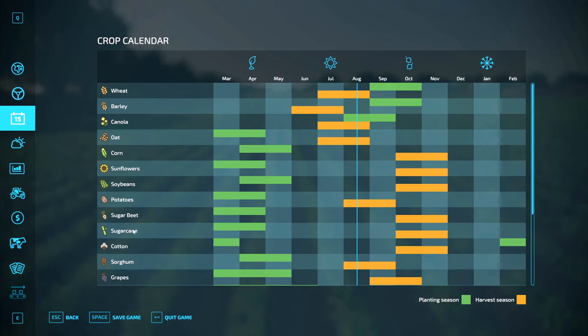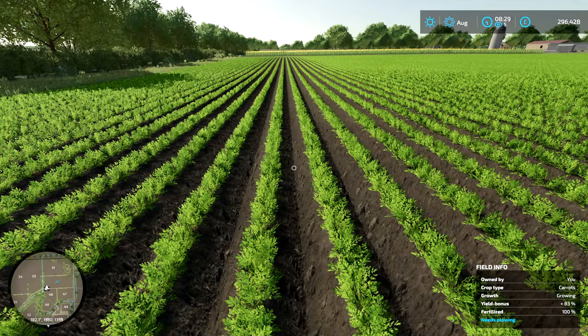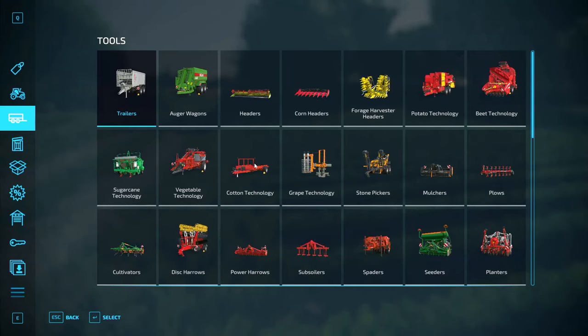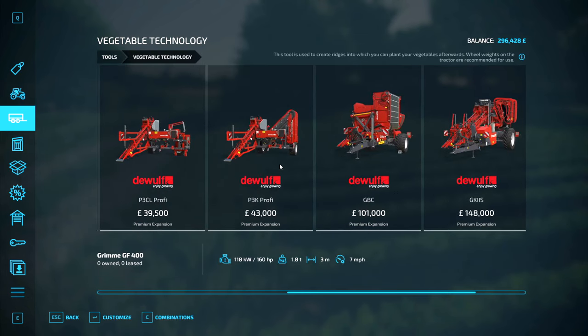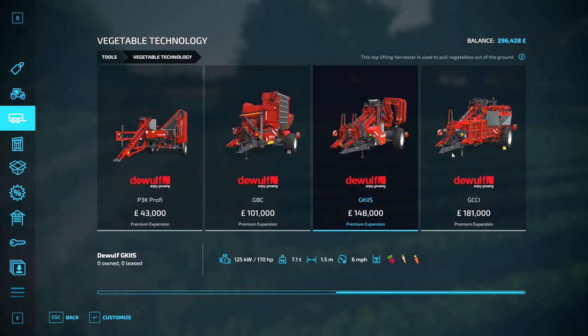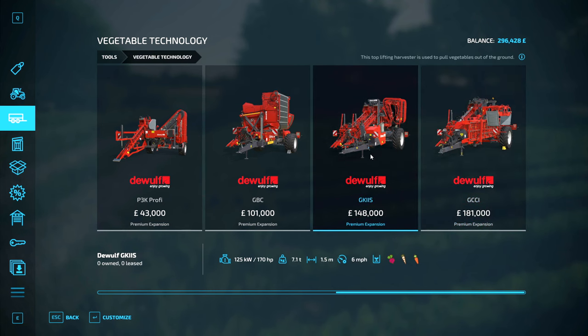It is worth looking at when you actually harvest carrots. Planting season is there, and harvesting season is like now. But these aren't ready to go, so we're very close. Anyway, since we've made that mistake, let's go to vegetable technology and try and get a carrot harvester. We do have enough money for it. That one will pick up two rows at a time — is it worth doing, though? Not really.